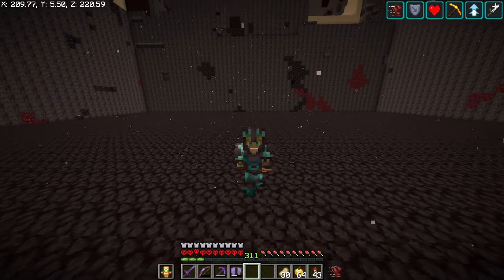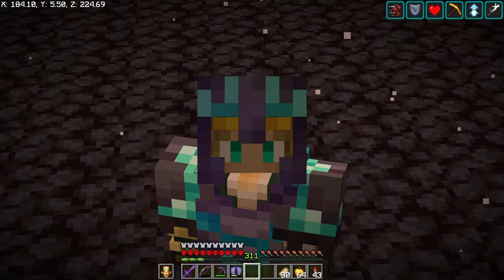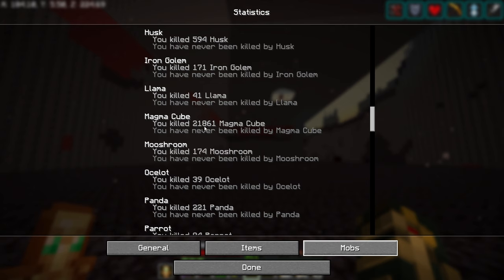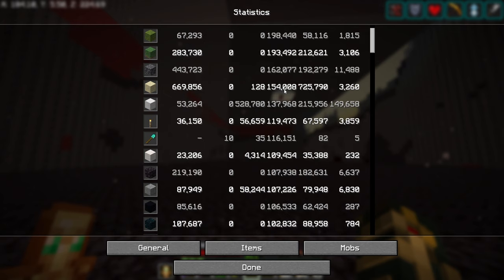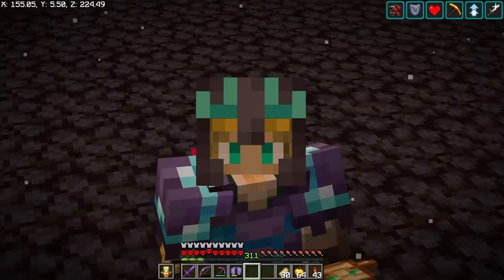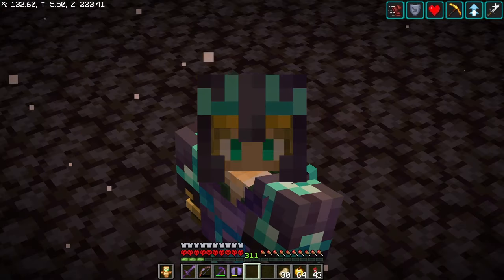I think we got an absolute megaton of lava drained and so much basalt. Let's go over our stats: basalt is up to 811,000; blackstone only went up about 20,000; magma cubes at 21,861; scaffolds at 51,627; and sand at 154,000 — which you'd think would be a lot more, to be honest. I hope you guys all enjoyed today's episode. If you liked the video, please leave a like, consider subscribing for more content, and in the next episode — we're blowing stuff up.